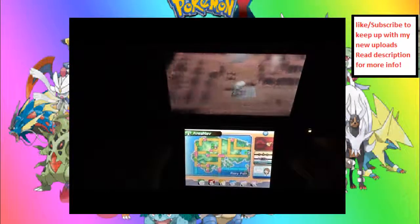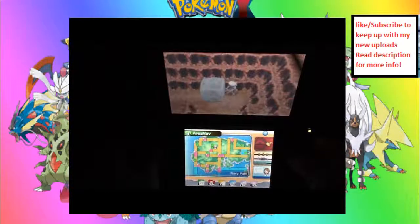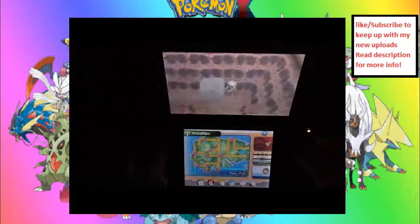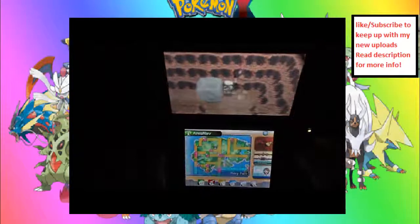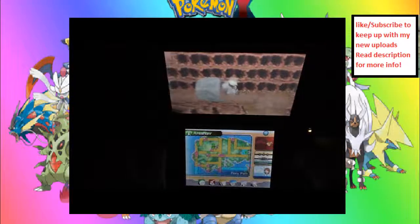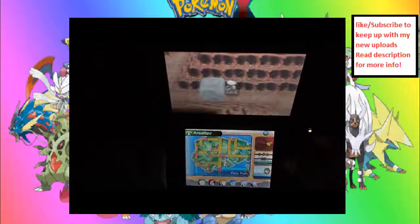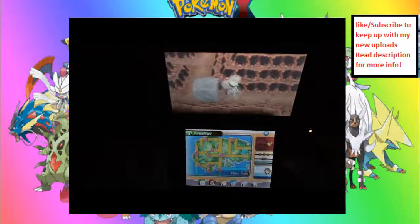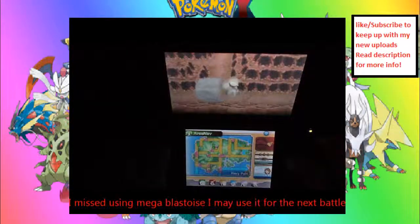Okay, the Mega Stone will be at the end of this puzzle. I was just gonna say skip it, but you guys probably want to know how to do it. So just push this boulder here. Then next, after this, will be Blastoise — well, Mega Blastoise, the Blastoisite.